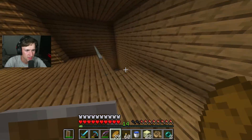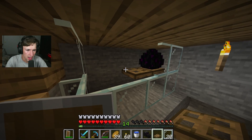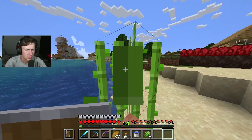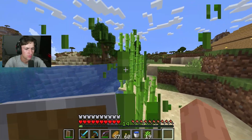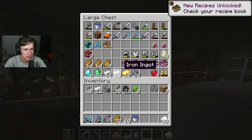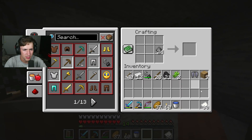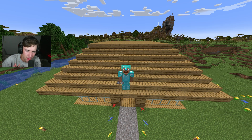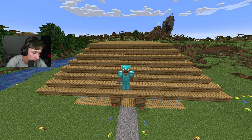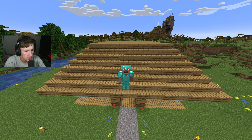Let's go inside real quick — boom, boom, look at that. Paper, 30 gunpowder — fireworks! Let's go ladies and gentlemen. Here we are on top of my roof with the Elytra in hand, first time ever using one of these. Should be something — will we die? Probably somehow. But yeah, it's going to be something.